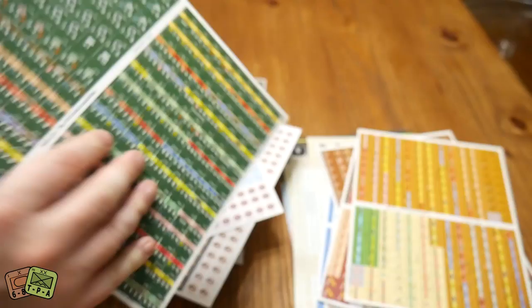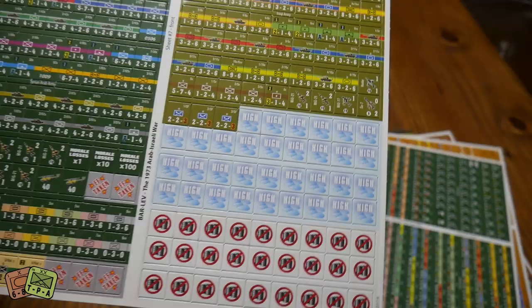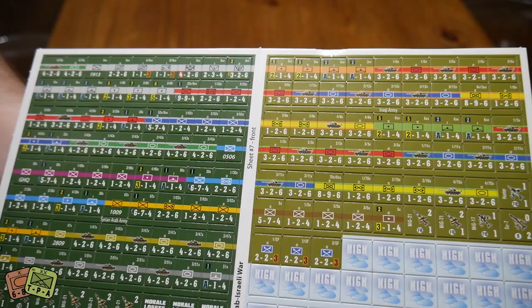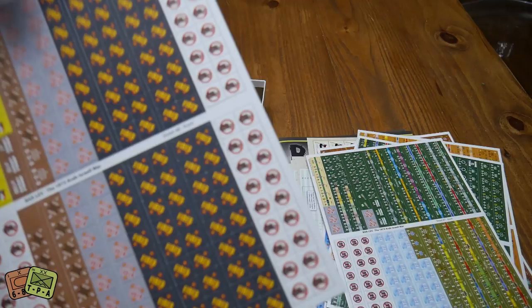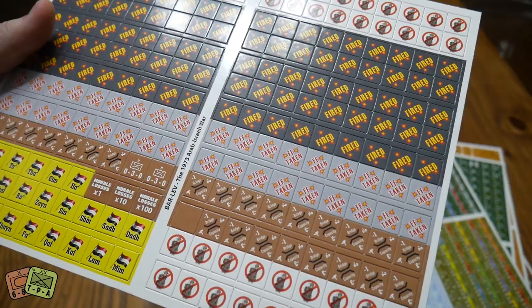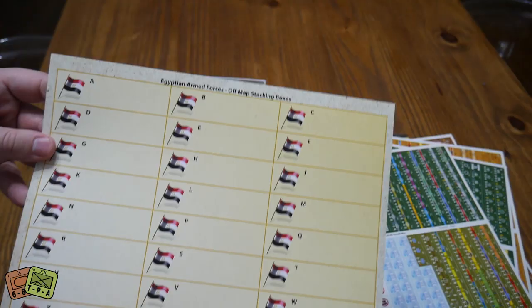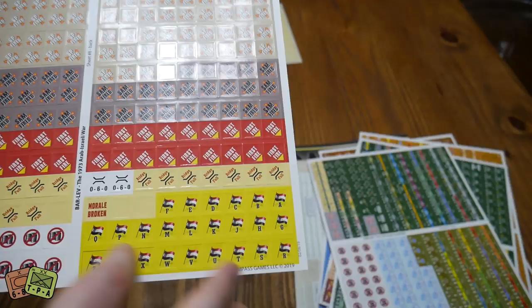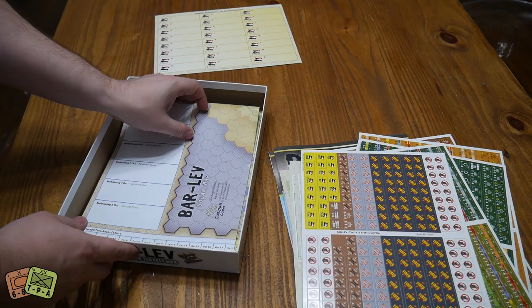There are cloud markers for air cover, supply markers, the Syrian Air Force, and then the Iraqi Army in light green with their reduced sides. There's also a sheet of fired markers, supply markers, and FF taken markers. With how many Egyptian units there are, you put them in those off-map stacking boxes so you don't get ridiculous stacks, and these are the corresponding markers that appear on the board — which I really appreciate.